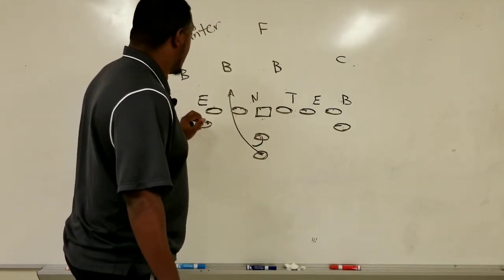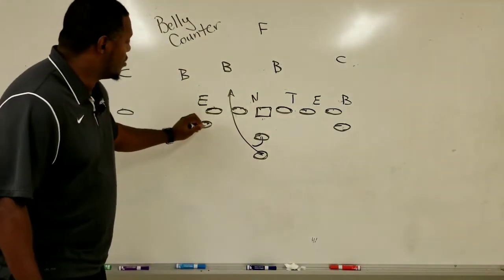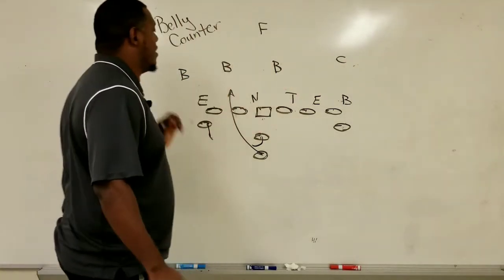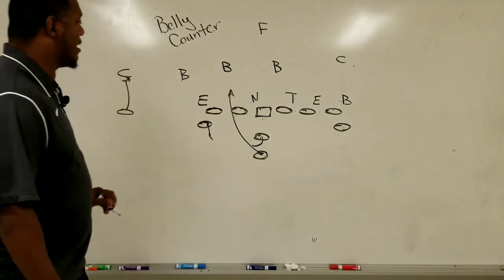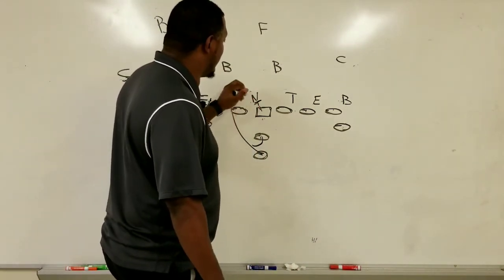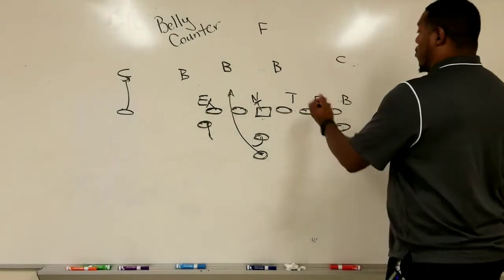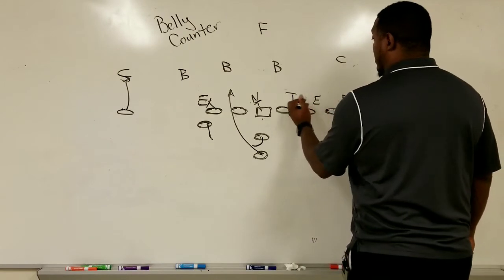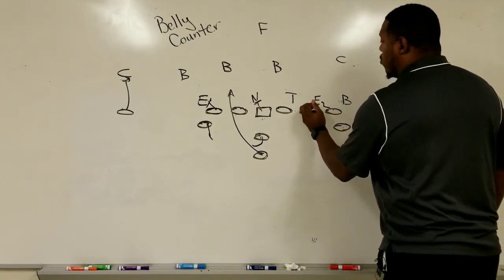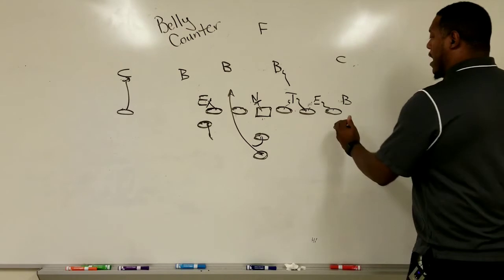Here's how we run the counter: first, everything up front is going to stay the same — he's still going to hit here into this hole, still going to reverse out. What's going to change is the blocking and what this back is going to do, because he's going to take some steps back and then attack. We still want him blocking here. This guy locks up to keep that man out; we've got this block on the nose so he can't get penetration, and then we've got this down block.